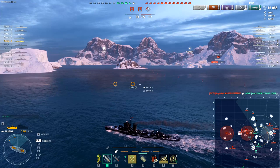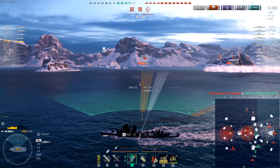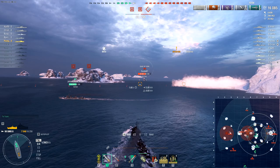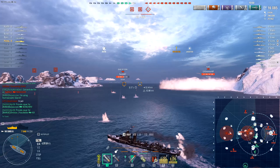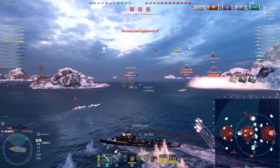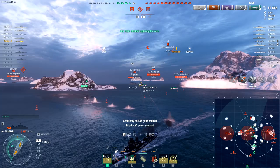Engine boost deactivated — let alone something that has weak hitting power like this. No smoke for a bit. Is it worth trying to drop towards... God, I don't even know. Does the Duke of York have hydro? I'm doomed, I realize this, but the whole team has been pretty well doomed so far — so why should this be any different? A minute until smoke — we're not surviving this. But if we can take down the Duke of York, at least it won't be a completely disgraceful loss.